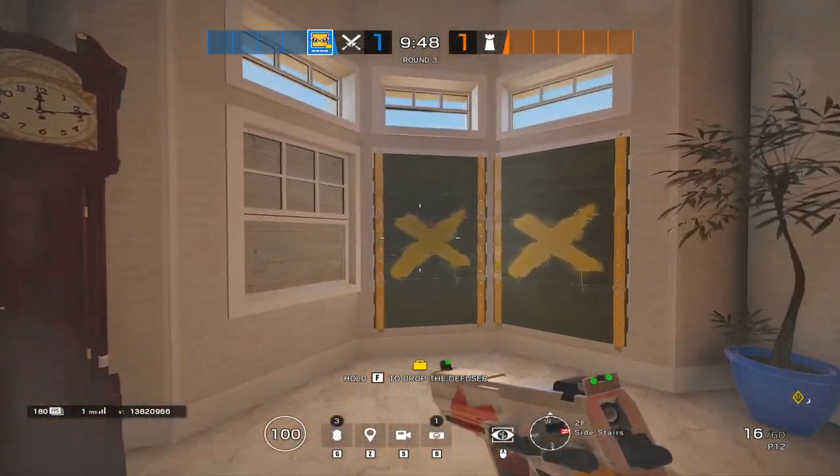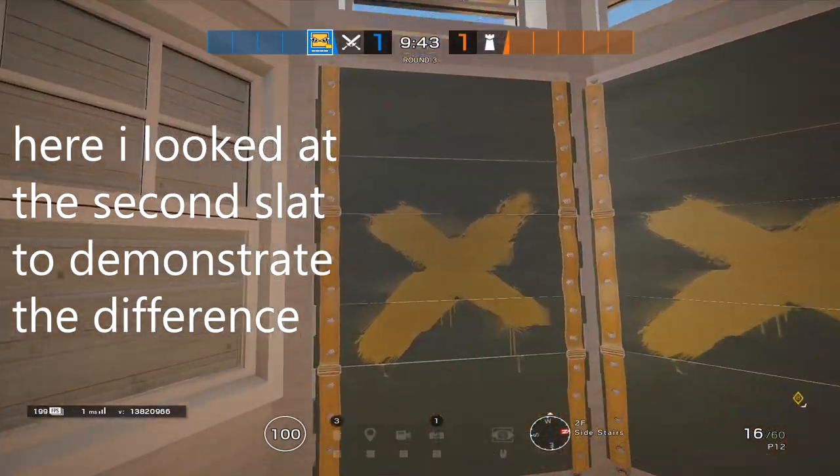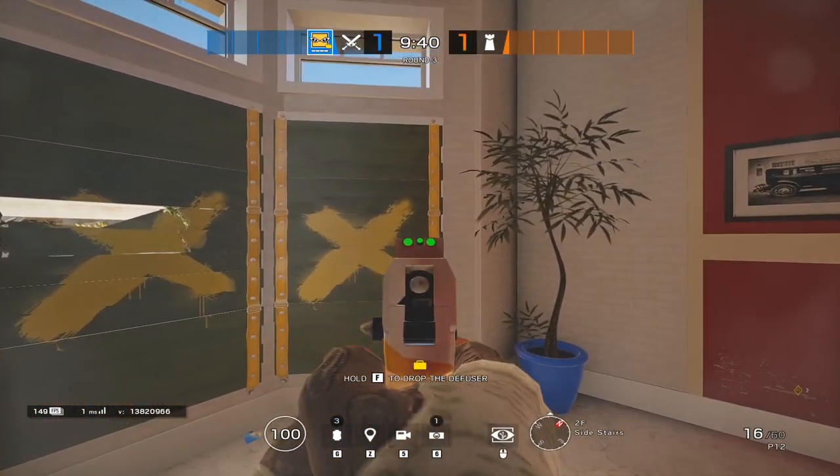Windows actually behave slightly differently from doors in that they're positioned differently and they're a different length, so you actually have to look at the third spray-painted slat instead of the second.